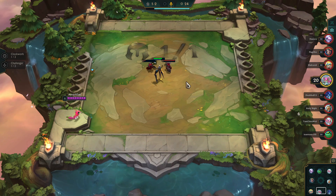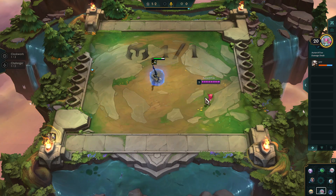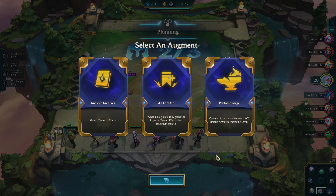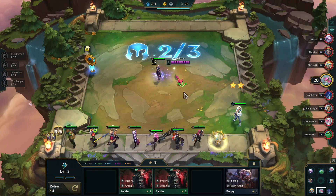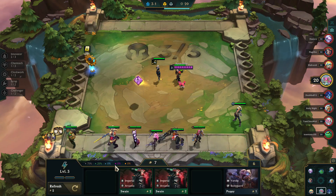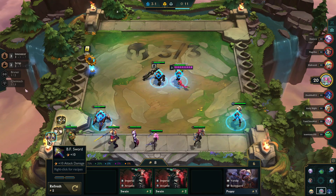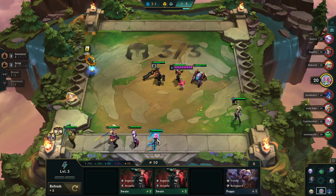With that said, let's get started and get into this match. We buy out the Force Ford, go through the NPC round, and see what the Augments give us. I could have gone Portable Forge, but I had an Ezreal, so I decided to go for the Tome of Traits and hope Gary is at his desk — and yes, he gives me an Innovator Emblem. Just what I'm looking for. Pairing it with Scrap since Ezreal is both Scrap and Innovator gives a really solid start.